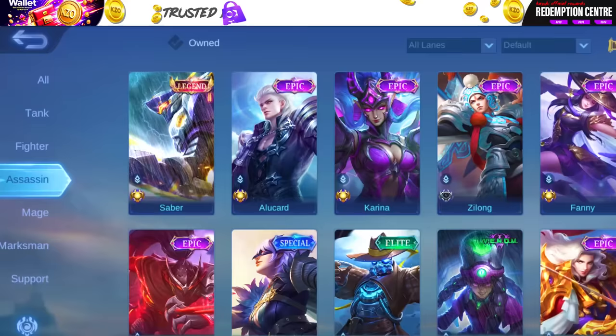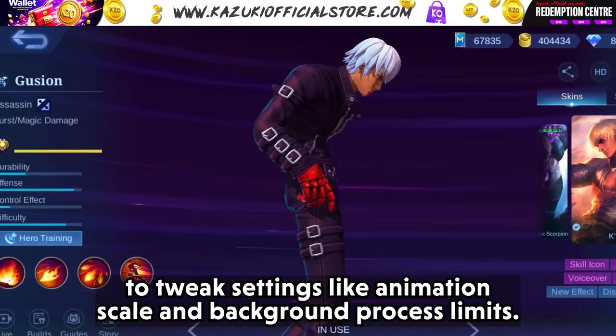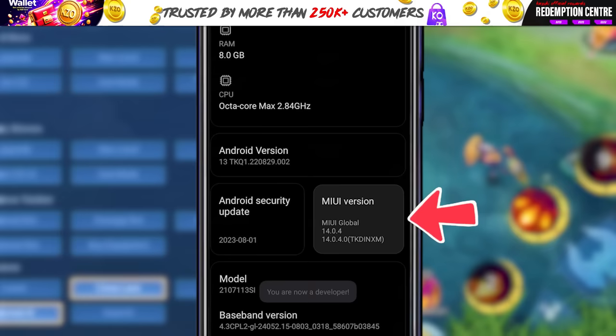Tip 2: Enable developer options. If comfortable, enable developer options to tweak settings like animation scale and background process limits. For Android users, go to your phone settings, click on About Phone, go to All Specs, and tap continuously on your build version. You are now a developer.